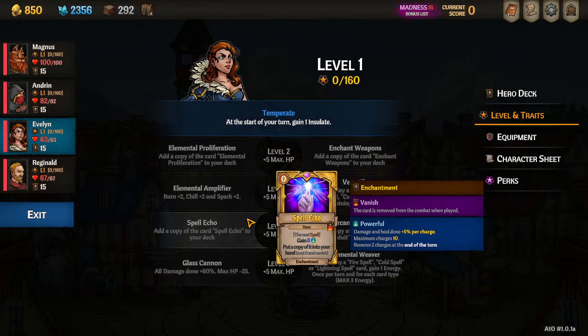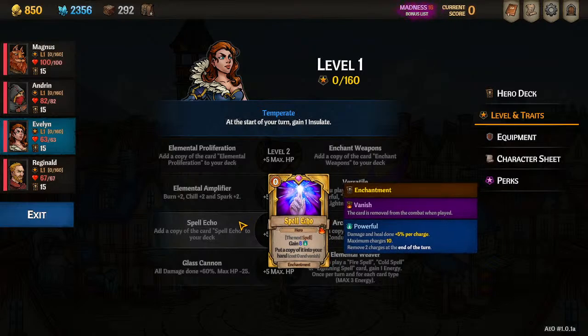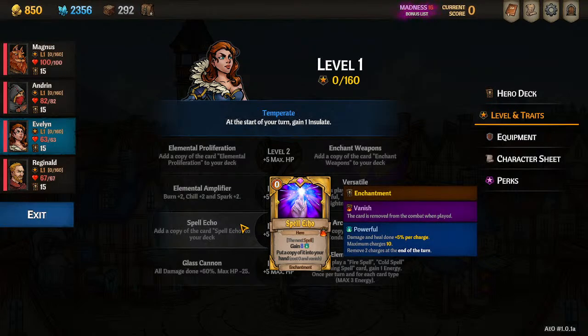Level 4: Spell Echo. This one is really nice if the DPS you're supporting is a caster about to play one big powerful spell. Spell Echo targets a hero — you'll cast it on a teammate that's about to pop a big spell, they'll get a copy of it that vanishes and just cast it twice. Also, that person gets eight Powerful, which is one of the biggest stacks of Powerful you can get in the game from anything.